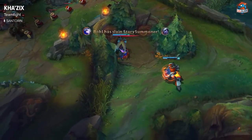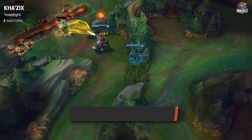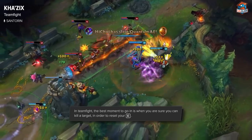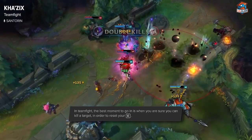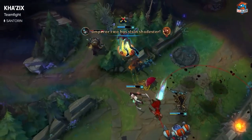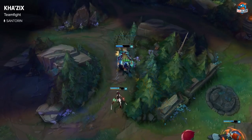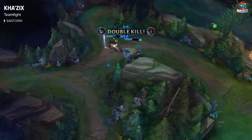In teamfights — that's obviously around after level 11 — so you'll have both Evolved Q and E. In teamfights, you want to look to kill the squishies, but you also want to be sure that you don't die. So you want to kite around, and if you see an opportunity, you should jump in, kill the target, and jump out again. You always want to make sure that you can get the reset, because if you can't get the reset, then you might be in a position where you'll just die.